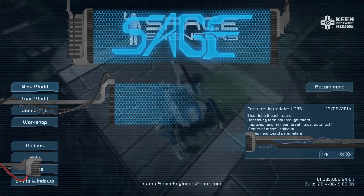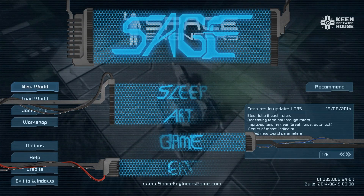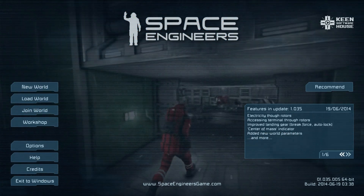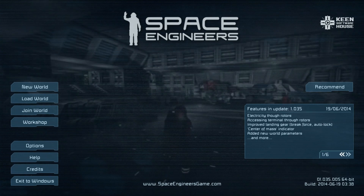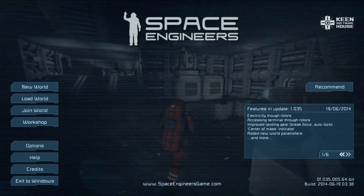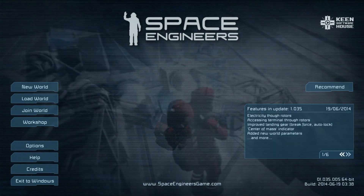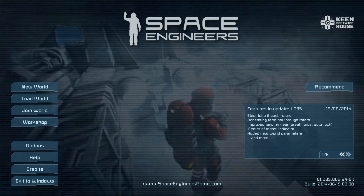Hello, ActiveSage here on the Sage channel. As you probably know, there was a new update that came out today. You can see it in your news feed if you've been loading up the game. We are now on version 1.0.35, and it added something pretty incredible: electricity and signals can now flow through rotors, which means a whole lot of stuff.